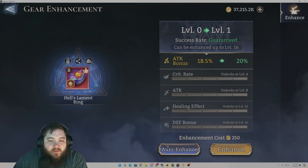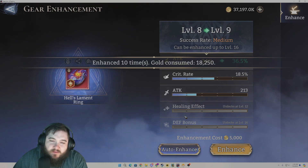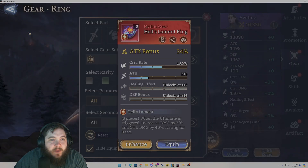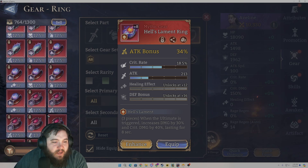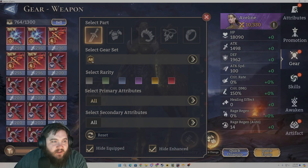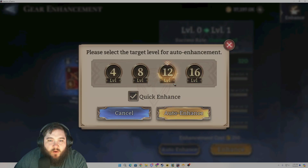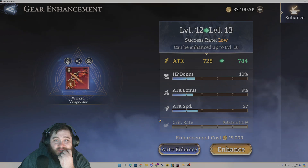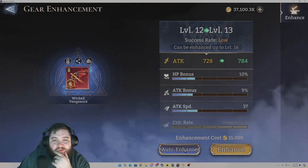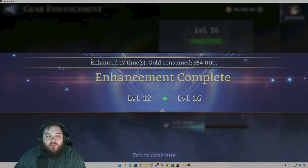Over here we have this one right here — give me some good crit rate. It's not great, but I don't want to get rid of it yet. We'll see what happens. Let's check left side gear. This was one of the pieces we really wanted; I really hope this rolls really good. I feel like this is one of those pieces I'm going to keep, though, because it's a triple roll.